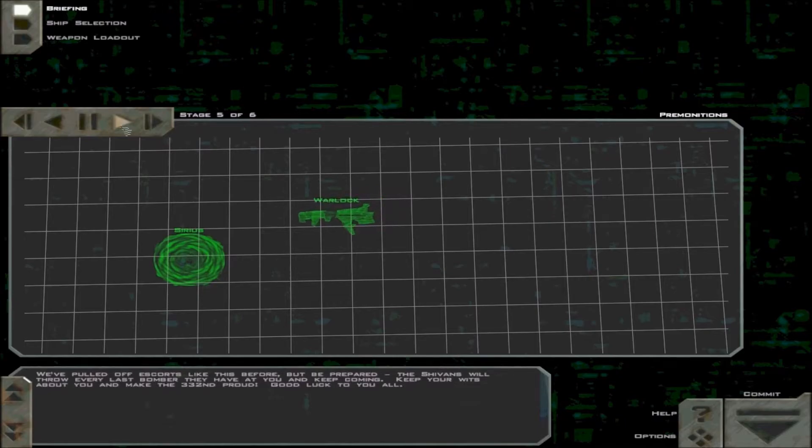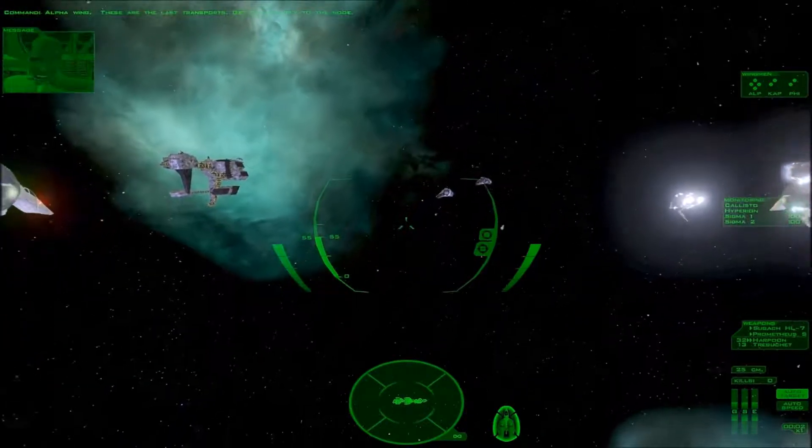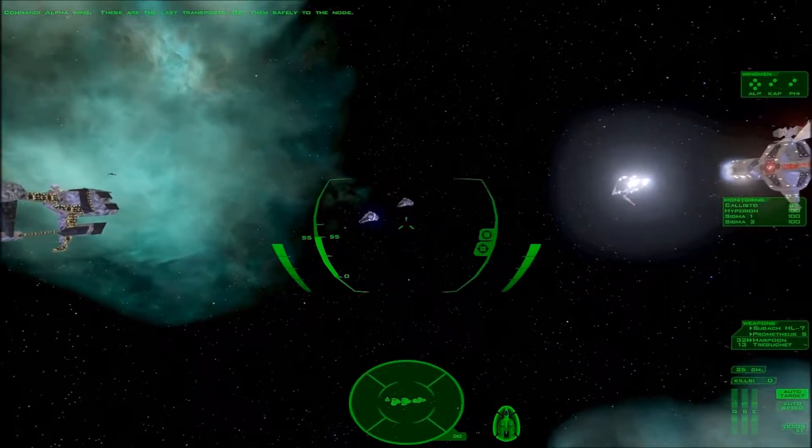We've pulled off escorts like this before, but be prepared. The Shivans will throw every last bomber they have at you and keep coming. Keep your wits about you and make the 332nd proud. Good luck to you all. That was cool. Alpha Wing, these are the last transports — get them safely to the node.